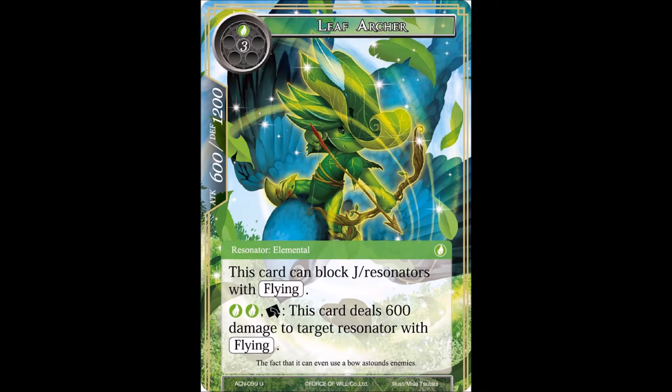Usually flyers, depending on their stats, might not be as high. Although the wave rider mermaid from the mermaid starter deck can get up to 1200/1200 if it's raining, so you'll need to watch out for that. This card also has a second ability where you pay two wind and tap it to deal 600 damage to a target resonator with flying. That's a bit expensive just to deal 600, but if Kerik's partner from the starter deck is a 6/6 flyer, you could potentially use it that way.